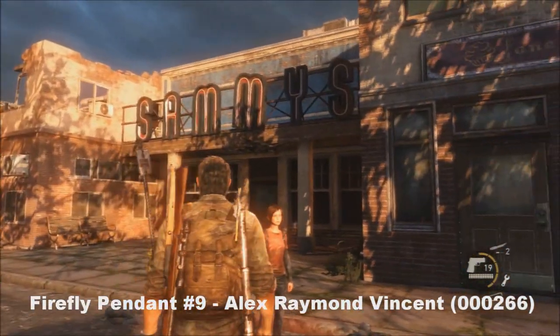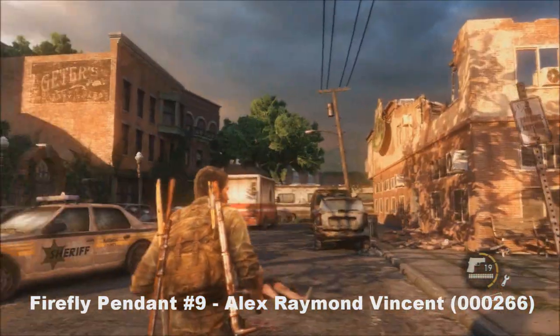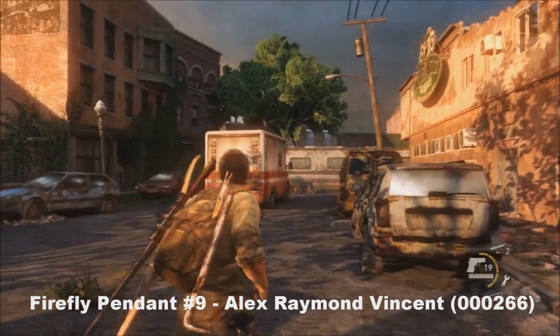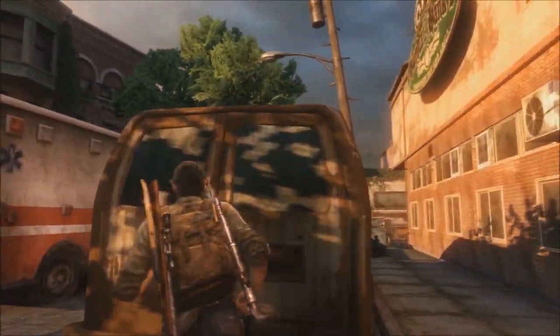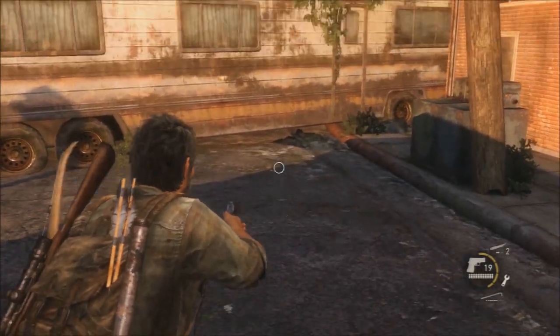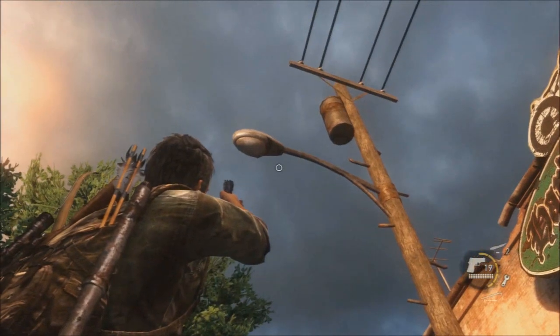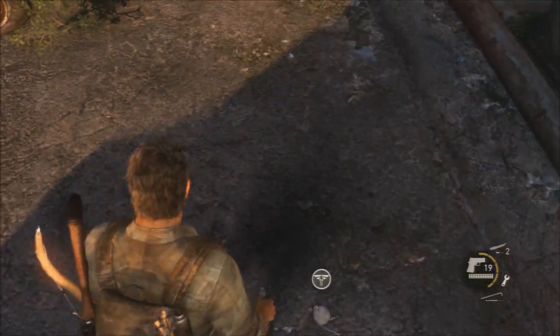Number nine — you're going to be with Bill and Ellie in this area. It's going to be on that light up there, but be cautious because there are quite a few — in fact two or three clickers I believe. If your pendant is on the floor there, look up and check to see if it's on the light because it was on the light but fell to the floor for some reason. That's your number nine.